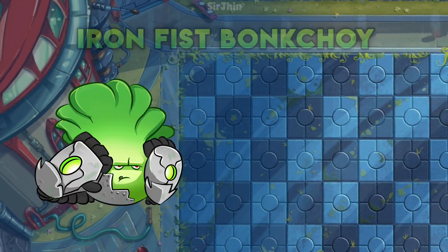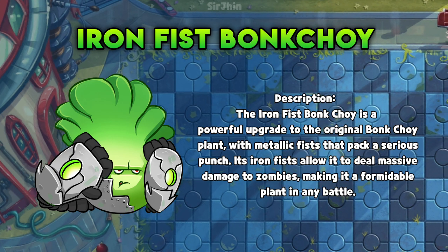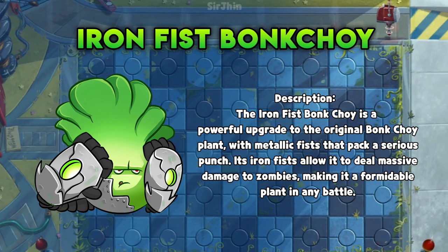Moving on to the Bank Choy plant, we have the Iron Fist Bank Choy. It deals massive damage to zombies and knocks them back.